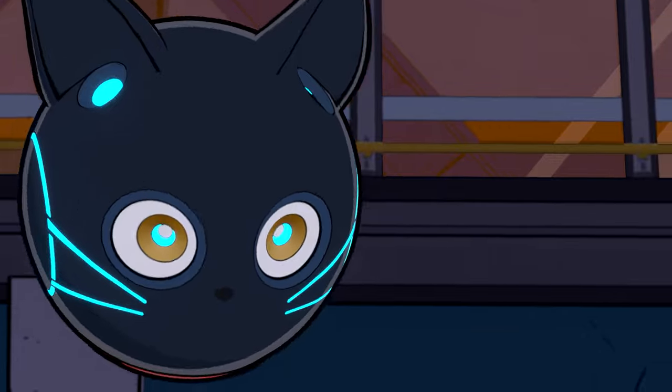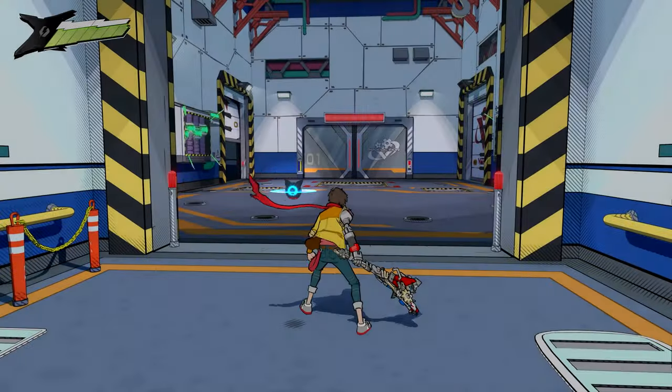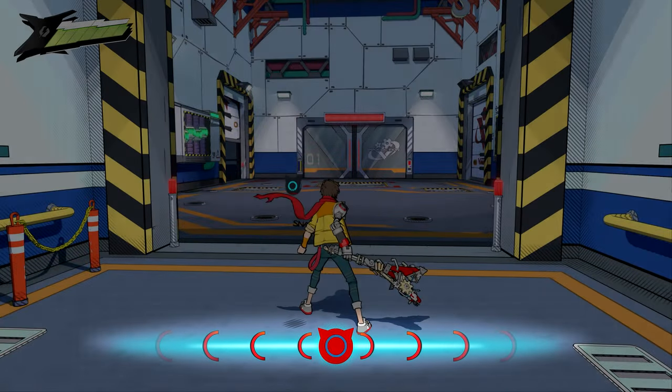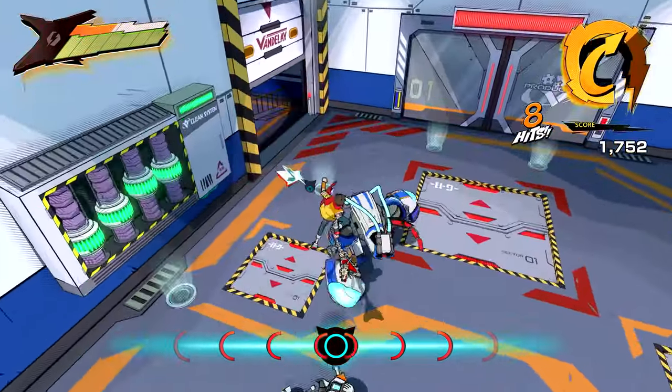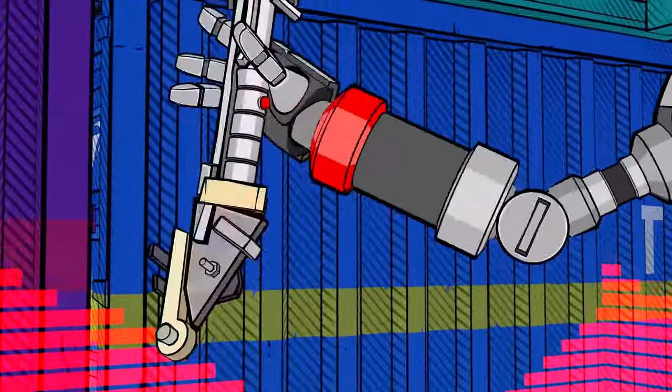To help out is 808, your robot cat companion who literally hovers over your shoulder and helps you find that rhythm. We also have visual guides to help you even more. We want you to be able to enjoy Hi-Fi Rush, whether you're a Rhythm Pro or not.